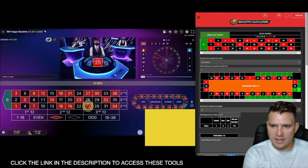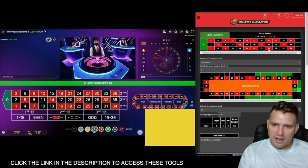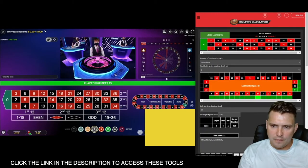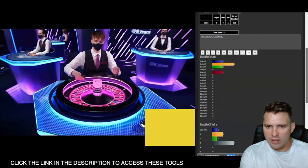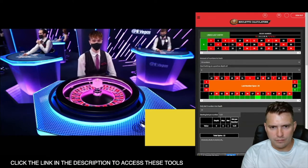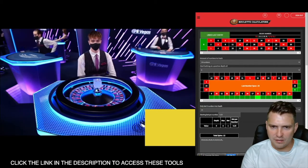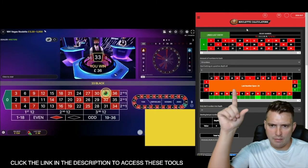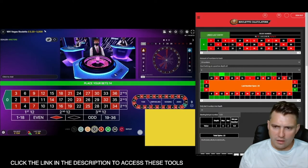It's gone back to the highlighted section, landing on number 25, which puts it to a depth of zero again. Sam's going to go in on the unhighlighted section — he's going to cover all the way to number three to get the overlap. Let's see if he carries on with this particular trend. That's number 33, up in the unhighlighted section — so he's had two for two so far, putting his balance to £34 profit, £134 total.